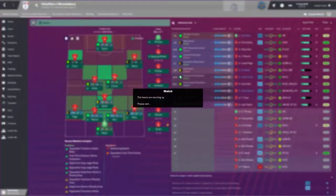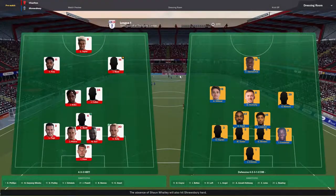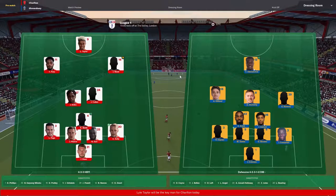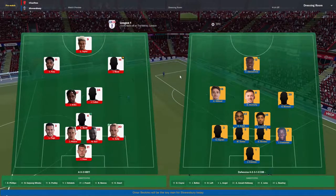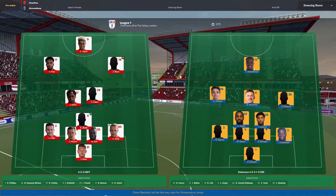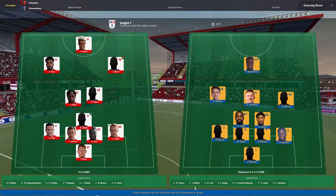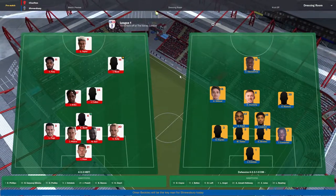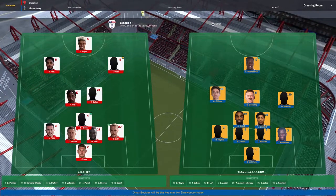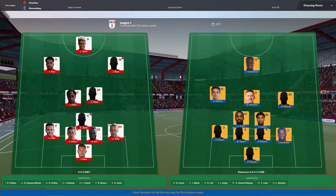We've got enough players on the bench now to be able to make better substitutes if need be. Here's our lineup for the game: we've got Taylor up front on his own, Fosu and Ward just behind him on the wings, A Rebo and Cullen behind them in midfield, and then Bellick in front of the back four of Page, Pierce, Sarr, Solly, and Steer. Shrewsbury have lined up with one at the front as well, with three sat deeper behind him, and four at the back ending with Coleman in goal.